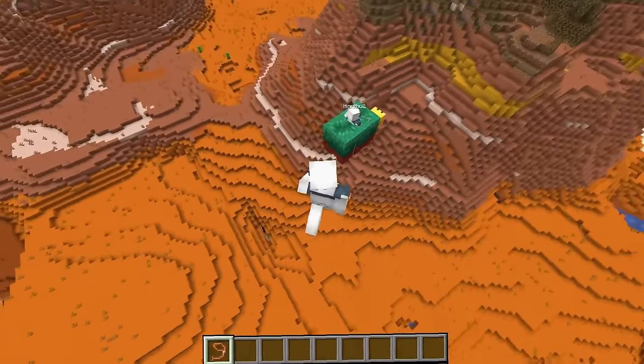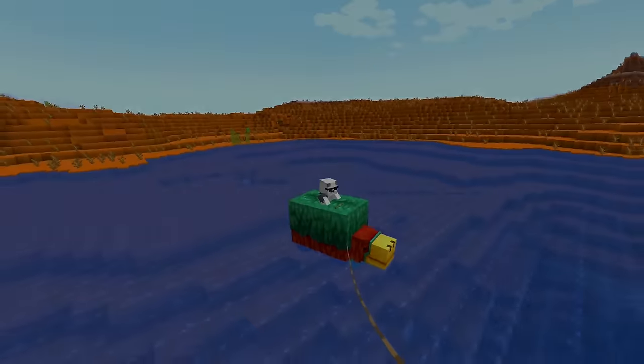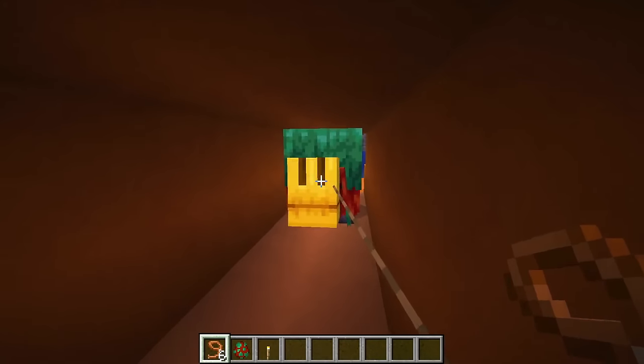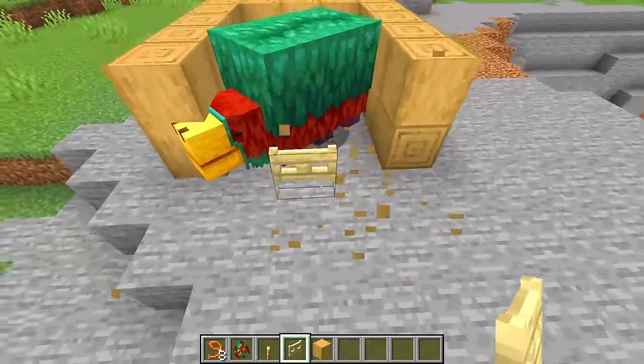The Sniffer needs at least a 2x2 hole to get through because of its size, but if you get it trapped and put a gate with one-block spaces, it can actually get through — and this is 100% real Minecraft logic.